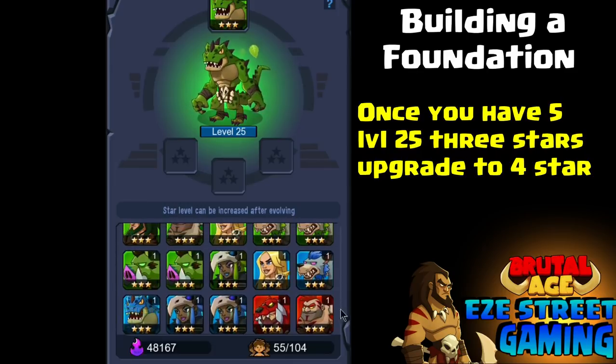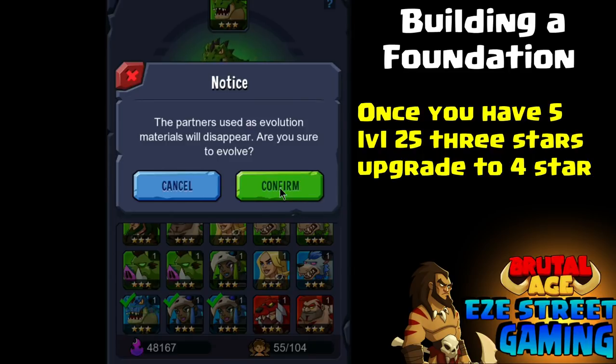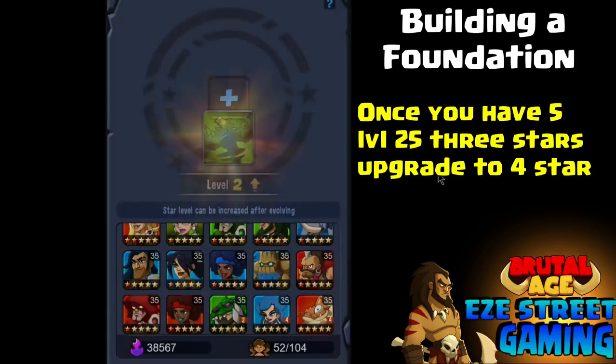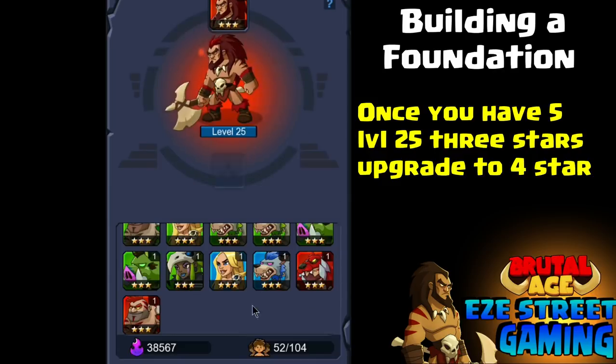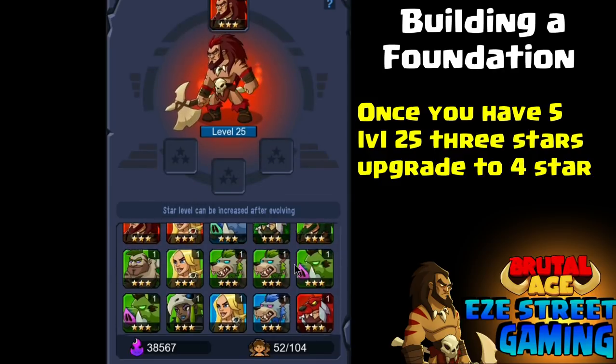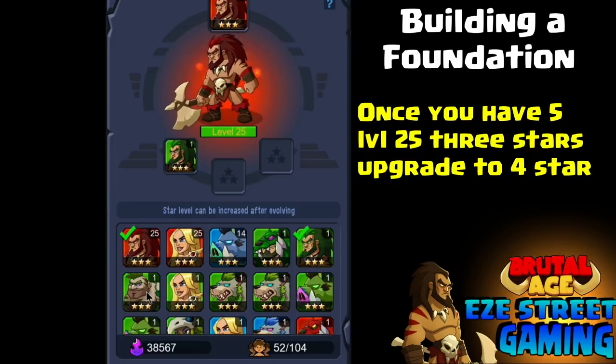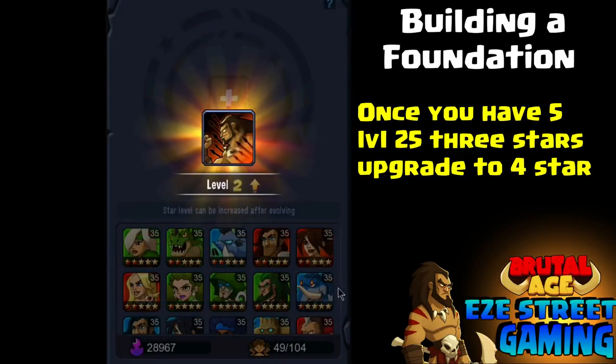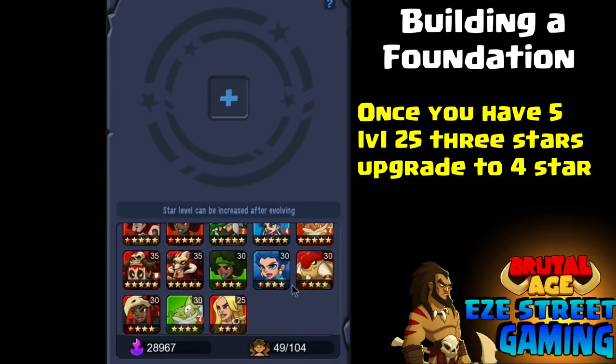Once you get five three-stars to level 25, you want to start making them into four-stars. The way you do that is you go to the middle screen on the altar, click on the level 25 hero, and then you have to give it three new three-stars — feed it three brand new three-stars to upgrade it from level 25 three-star to level-one four-star. They lose a bunch of hit points and stats going down. Then you click on the level 25 first and find three more — if you feed a berserker to another berserker, that berserker's ability goes up one. All heroes have numerous abilities that can all level up.